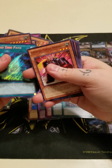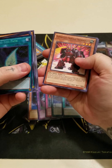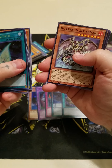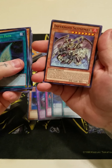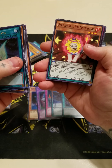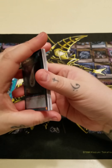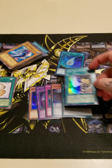Nothing too crazy out of this pack but definitely worth a shot. We also got Super Heavy Samurai Swordsman, Forum Pal Revival, Infernoid Sistemas, Forum Pal Fire, Muffler Lion, Last Minute Cancel, and Sonata the Melodious Diva.